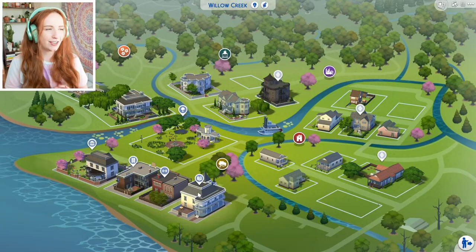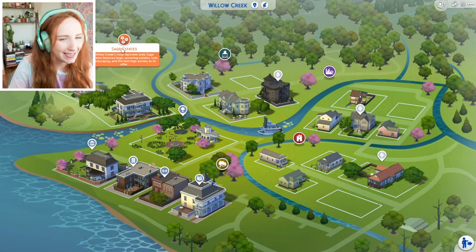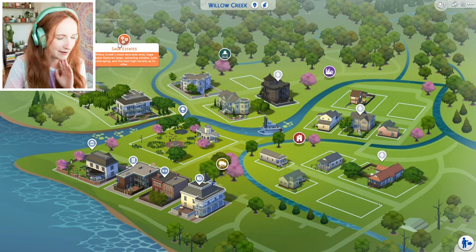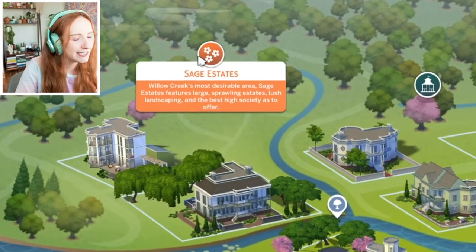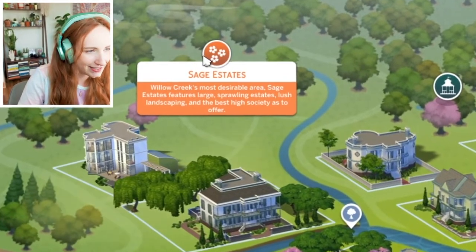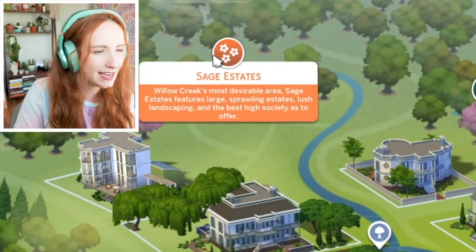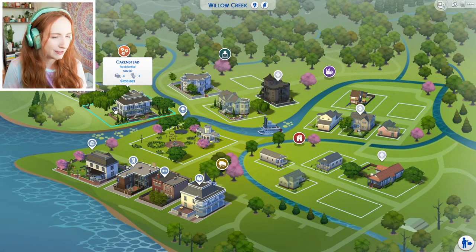She's asked me to build her a house, specifically a house in Willow Creek in this area here. In one of the updates they updated it so each neighbourhood has a name, which is kind of cool. So she wants one in the Sage Estates — Willow Creek's most desirable area, featuring large sprawling estates, lush landscaping and the best high quality society has to offer. So it's one of either of these and she says like a medium to large build.